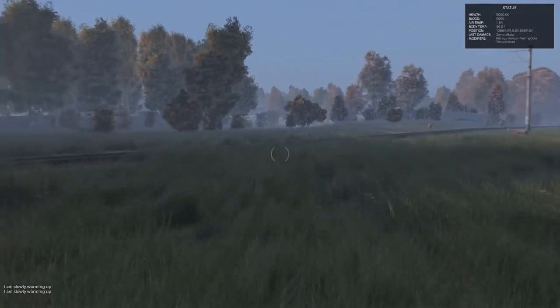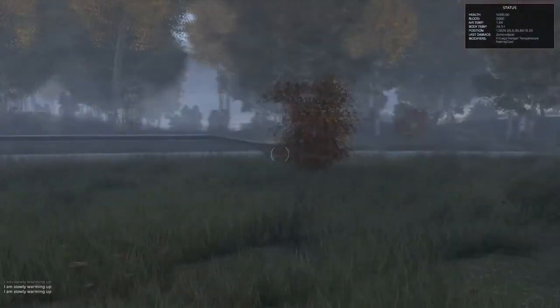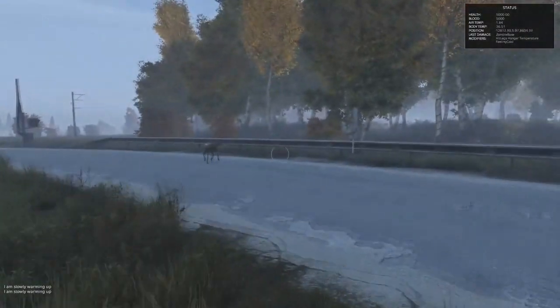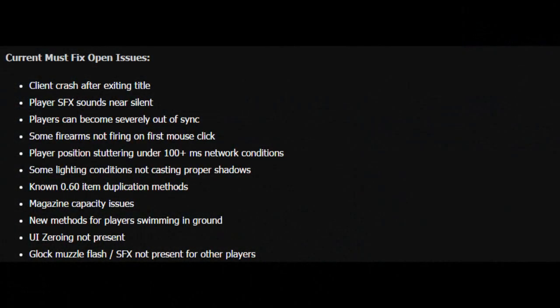Next in the status report, Hicks says that there are 11 major things that are holding back point six one for experimental, and until those are close to complete or resolved, we won't be seeing it on the experimental branch. These main must-fix issues are: client crash after exiting the title, player sound effects are near silent, players can become severely out of sync, some firearms are not firing on the first mouse click, player positions stuttering under 100-plus MS on network conditions, some light conditions not casting proper shadows, known .60 item duplicating methods, magazine capacity issues, new methods of players swimming in the ground, and UI zeroing not present.